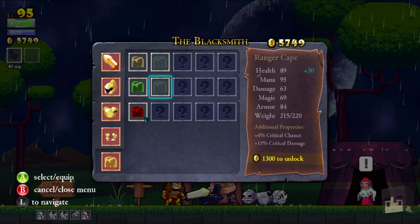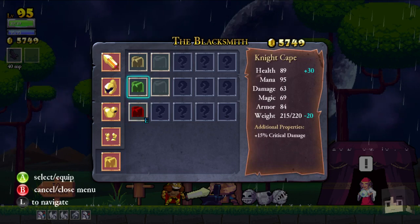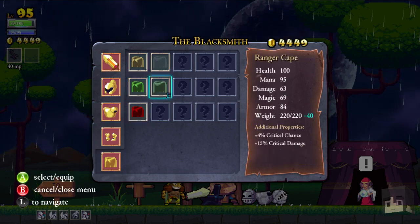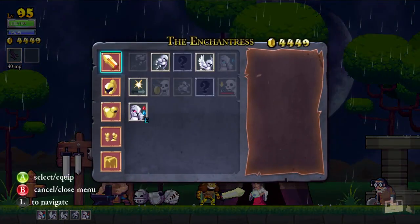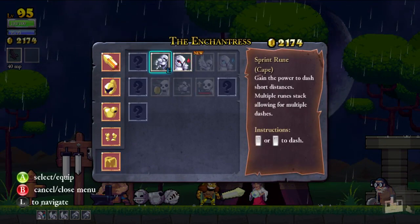What are you? Plus four critical, plus 15 critical chance — that's not bad at all. And more health. That's just the vampirism thing — give me that, okay, that's good. And we're losing money here but that's okay. Now we need to fix this — we can go down here and I can get the dash rune here.